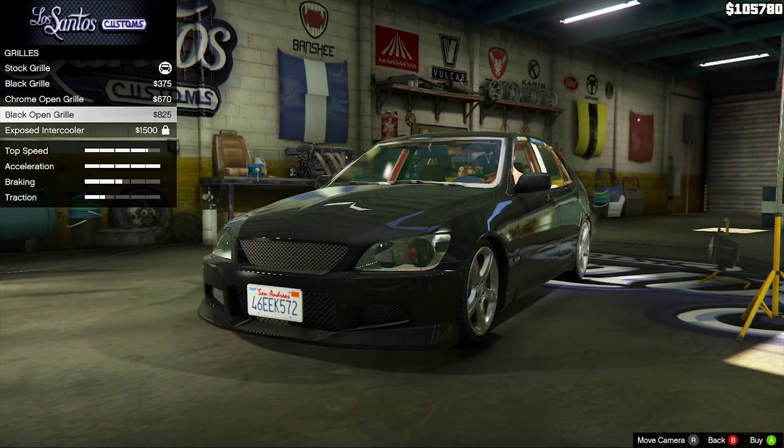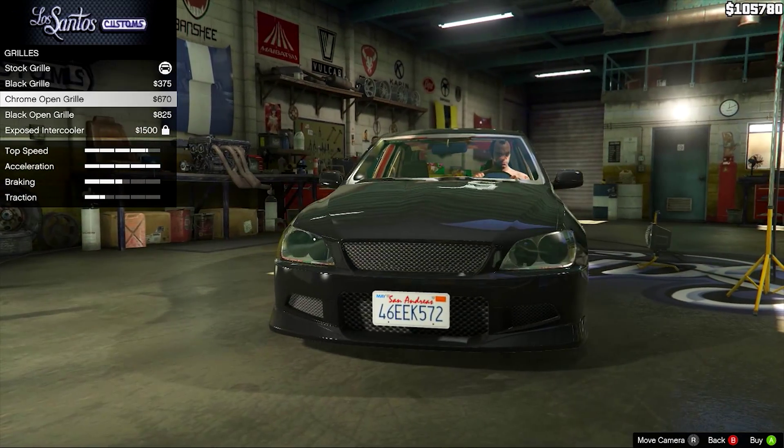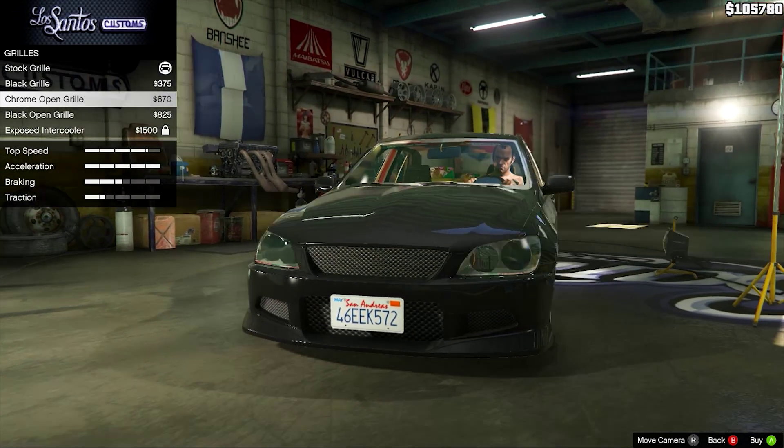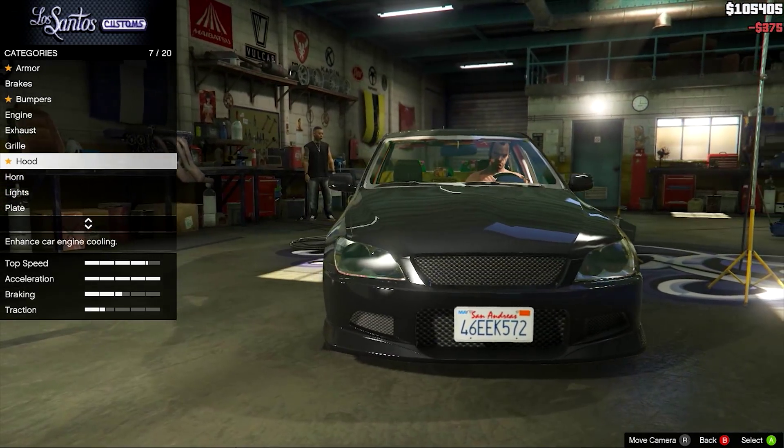I've seen in a video that these other options are apparently supposed to do something, but I can't seem to get any of them to work other than just these two, which are just slightly different. So I'm just going to go with black grill, because it's the cheapest and it removes the Lexus logo.